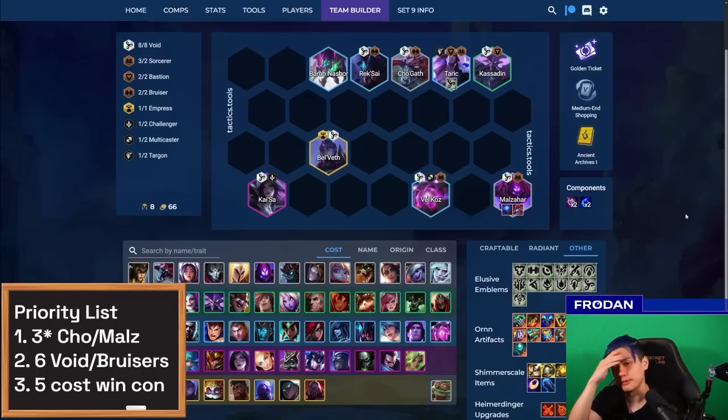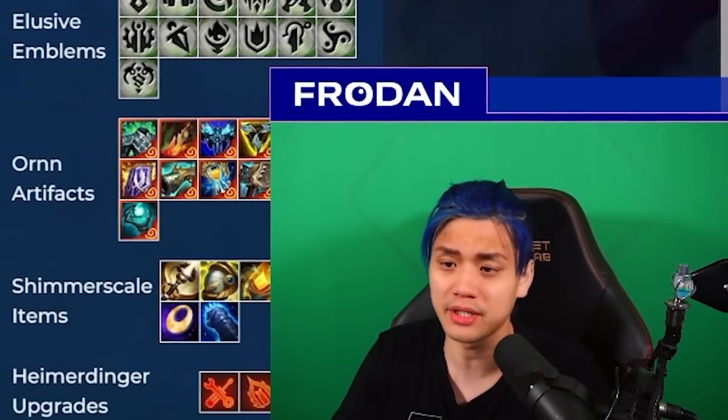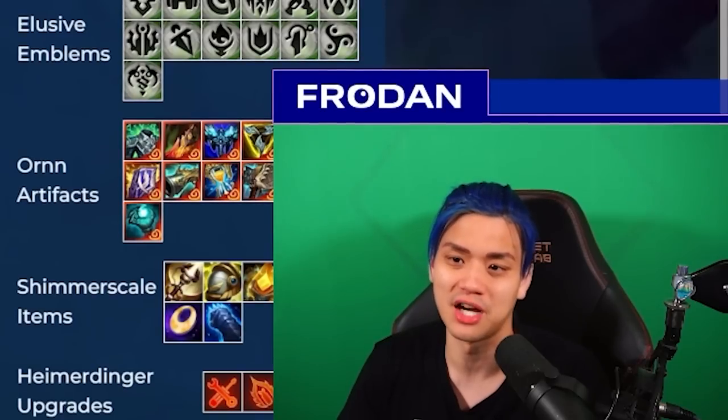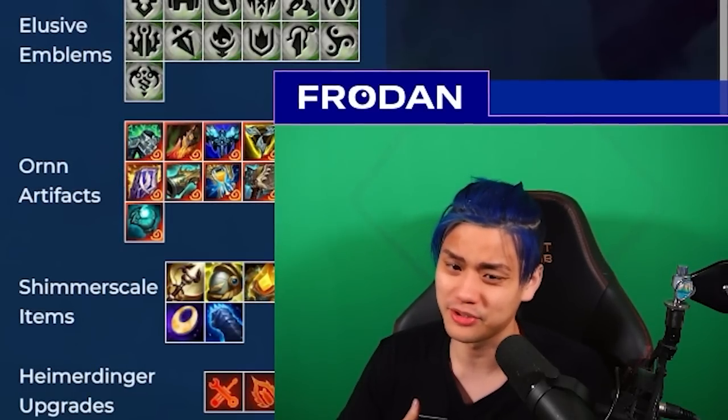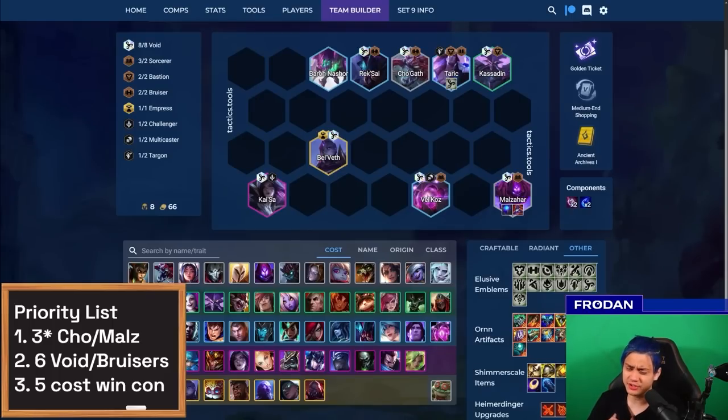I have a sneaking suspicion there might be a Sorcerer variation where you go 6 Void and play a bunch of Sorcerers, but I'm not entirely sure yet so feel free to experiment. The Legend recommendations are pretty open-ended — I don't really think you want Leona, but Honor Roll could be really good because of the one-costs you want to hit with Malzahar, Cho'Gath, and potentially Renekton. Otherwise I'd recommend the usual stuff like Poro or Ornn that everyone else is playing.